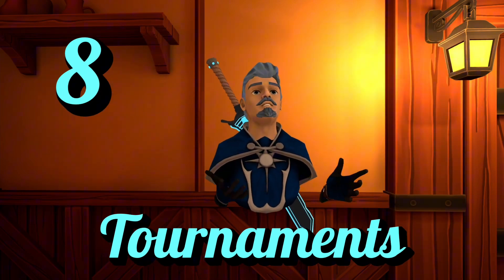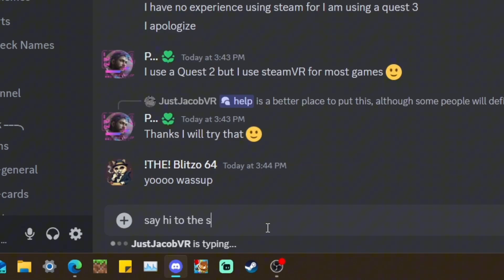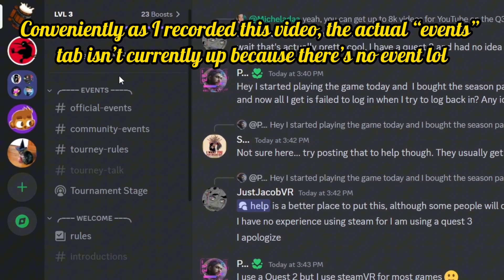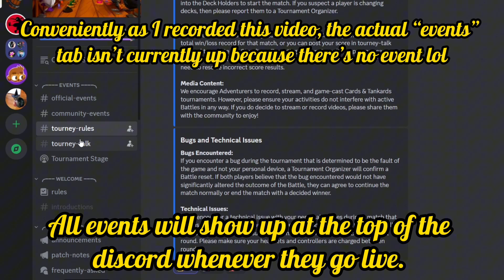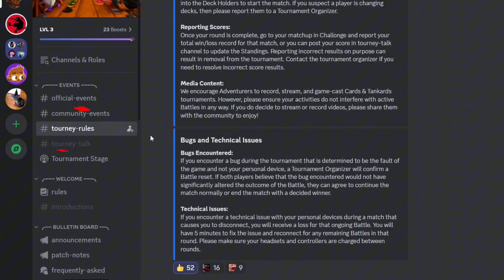But what if you really do just want some free gems? Number eight: tournaments. The monthly standard tournaments are hosted from the Discord server in the events tab. At the top of the server you can see the dates it starts, the time which is automatically set to your time zone, and a link to register. On the day of, you need to be there early to confirm your place in the bracket. You can also view all the tournament rules there.